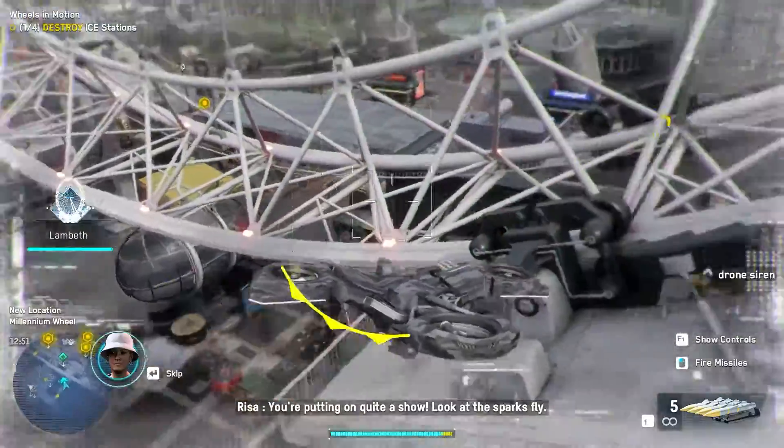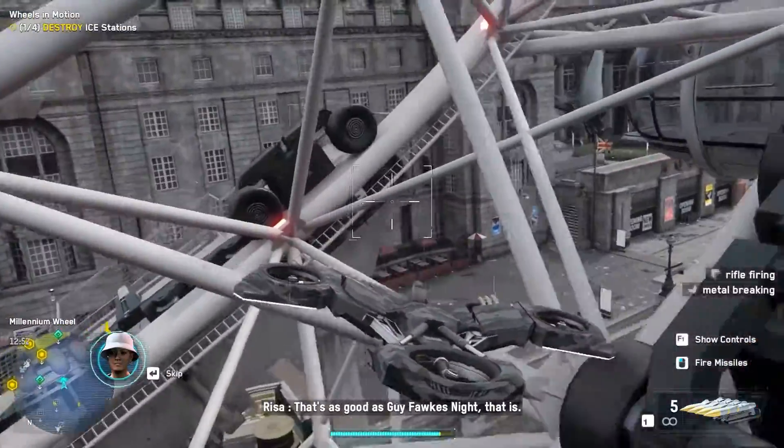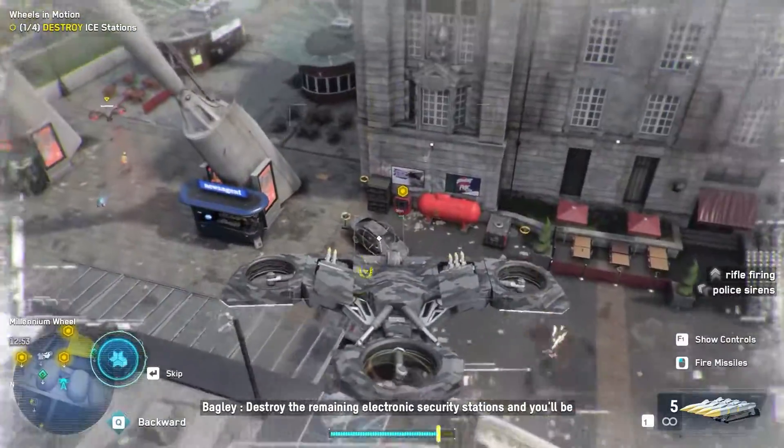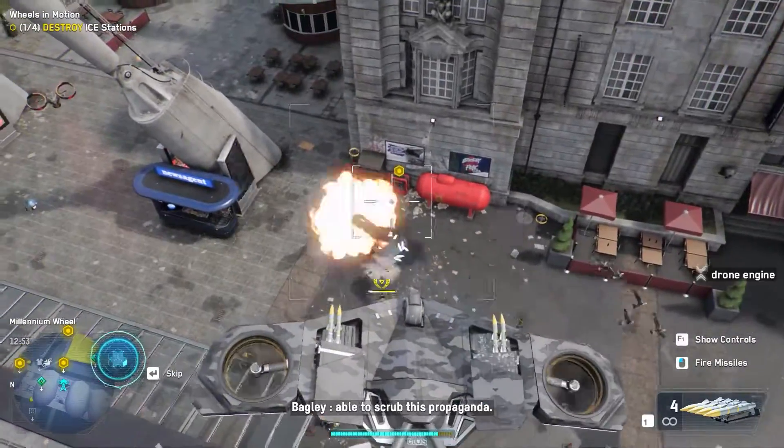You're putting on quite a show — look at them sparks fly. That's as good as Guy Fawkes, like that is. Destroy the remaining electronic security stations and you'll be able to scrap this propaganda.